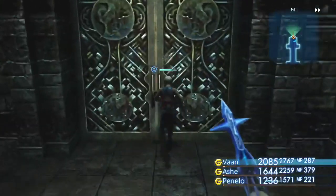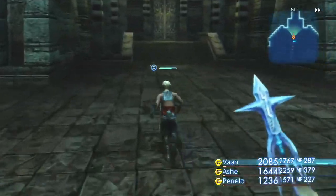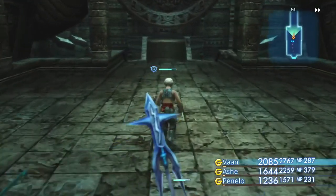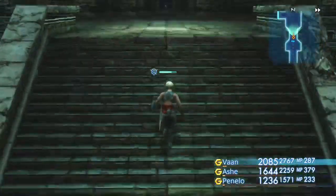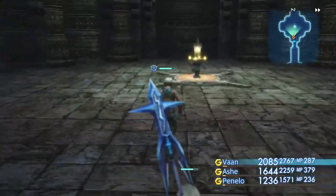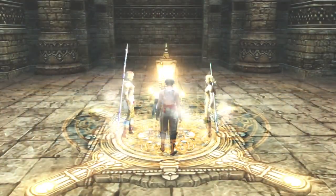They couldn't put a waystone at the end of the room — that's sad. Alright, let's zoom on out of here. We have done all we can do. I guess we gotta head back to Mount Bur-Omisace. It shouldn't take us that long to get there now because there were Teleport Stones here and around where the Refugee Camp is. So we're good now, we can get a move on.